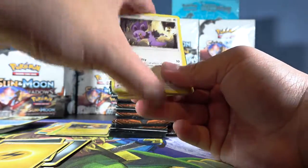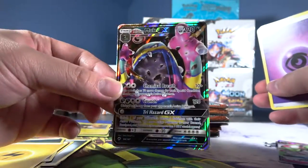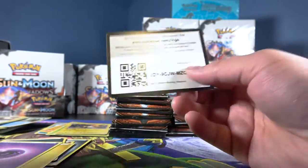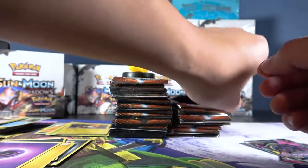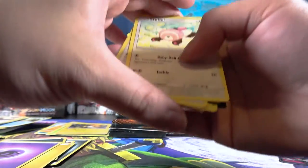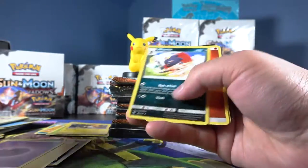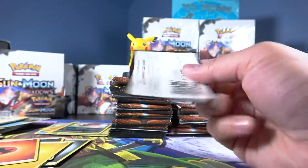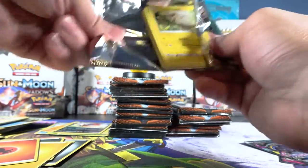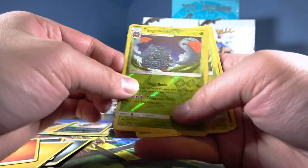We've only pulled one regular Charizard GX so far, which I'm pretty surprised about. And there's something shiny — oh no, a lonely Muk. I have like three of you now. Inverse holo Pikachu, nice. Weavile, thank you — Porygon 2. Inverse holo Tangrowth and a Heracross.